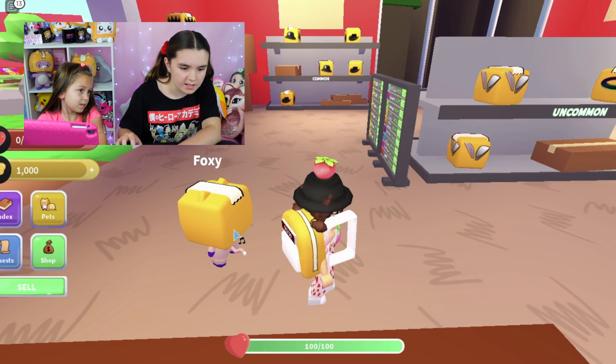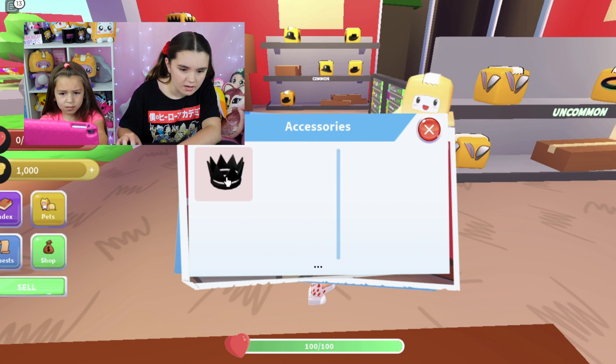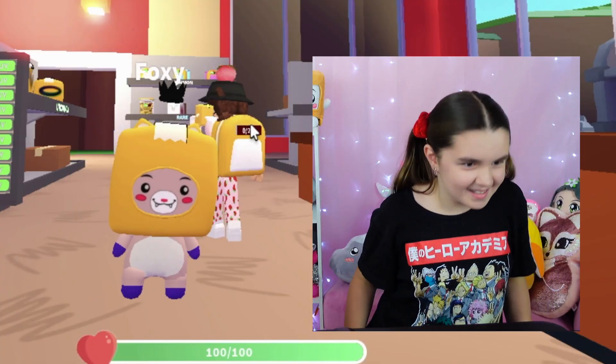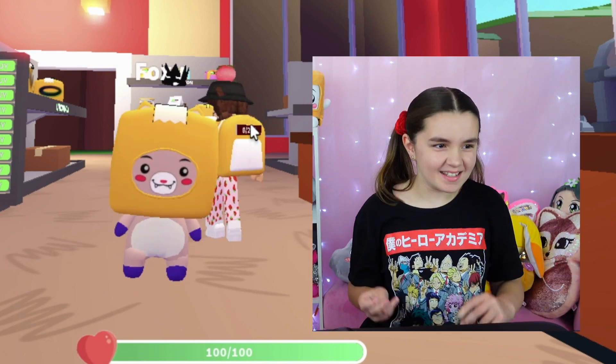All right, and now we tap. Pets. I just bought one. Accessories — equip. Oh nice! He's so cute. He's skipping to the chicken scissors.